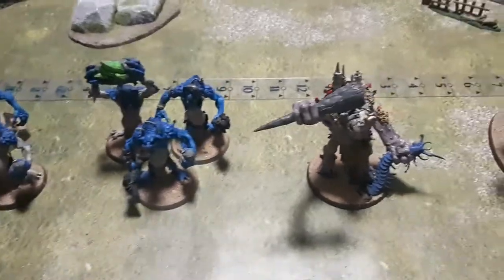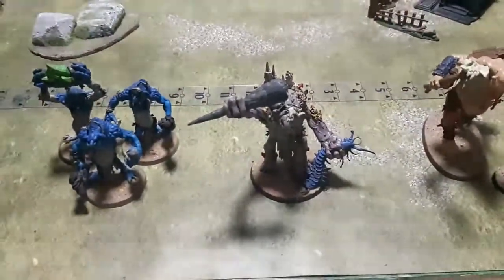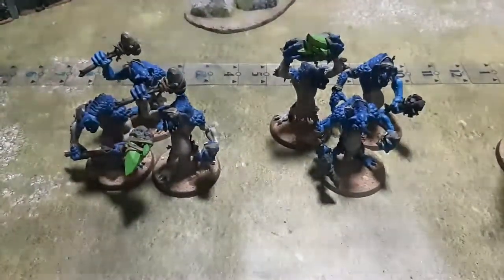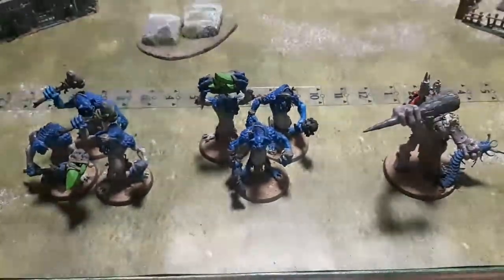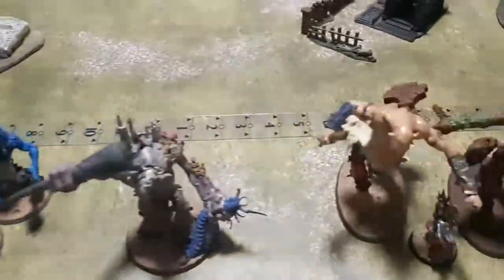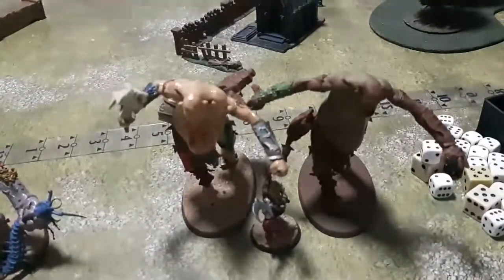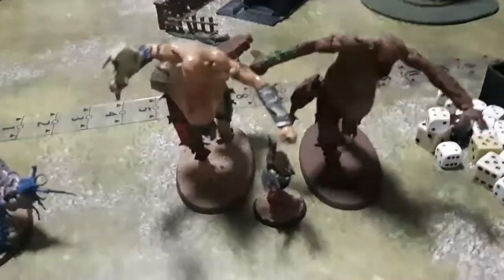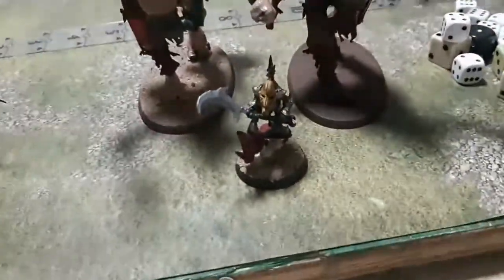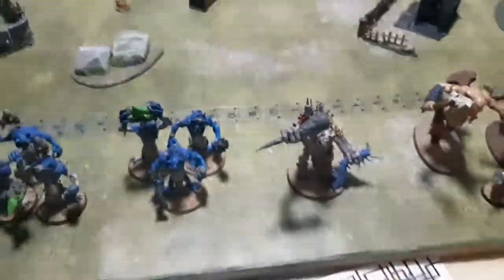For the Troggs, we've got the Dankhold Trogboss — you've got to take him, so he's flickering already. Two units of three Rockguts fill out the battleline requirements, those three are in a Vanguard detachment, and then we've got a Gatebreaker and two Aleguzzler Gargants. We also have a Loonboss because we had 130 points left over and nothing else to fill with.